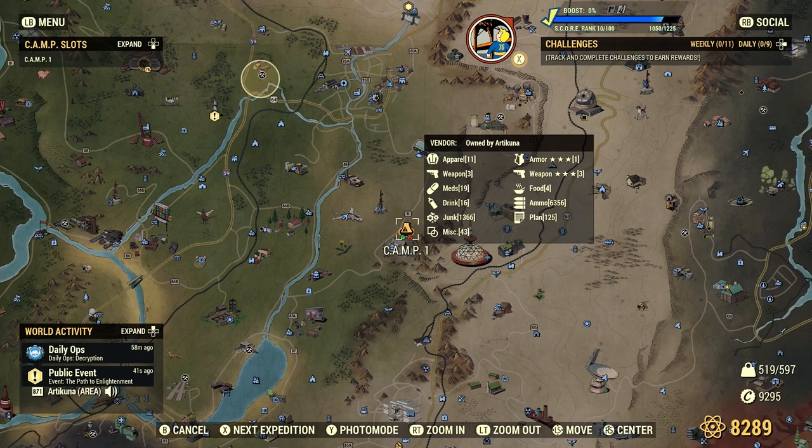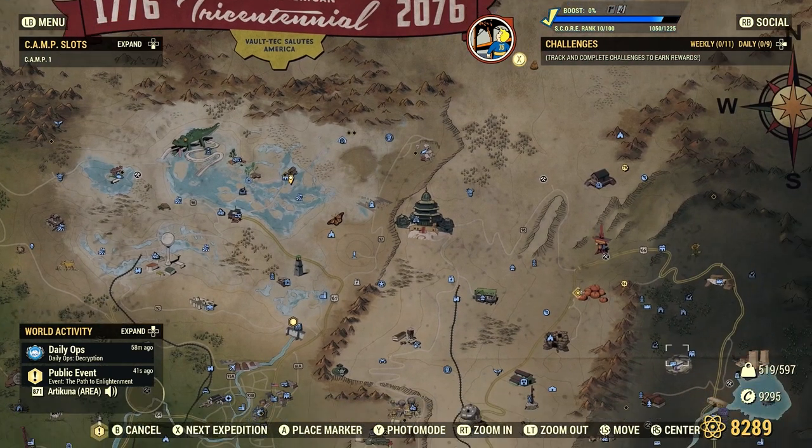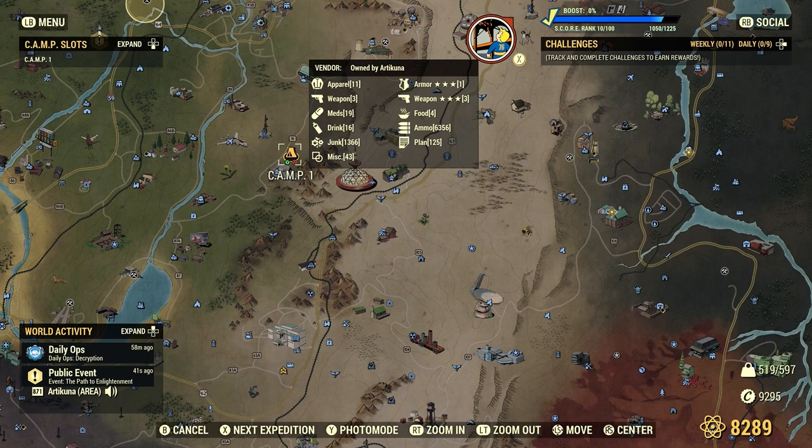Before I end this video, I'm going to show you a few tips on how to sell more stuff. The first tip is location — you're going to want a nice location on the map where people can easily find you. If you're up in the corners of the map, people aren't really going to find you easily. But if you're in a centralized area, like where I am or down by White Springs, people will visit your camp more.